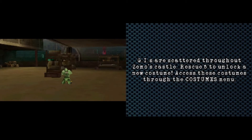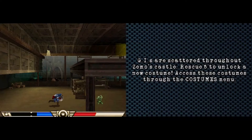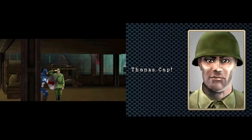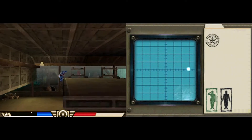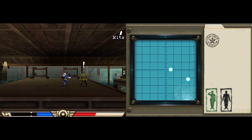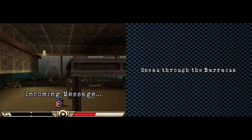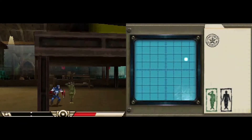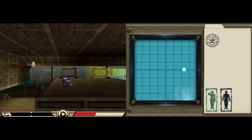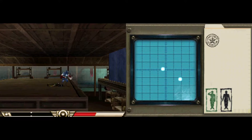GIs are scattered throughout Zemo's castle. Baron Zemo. Rescue 5, blah blah blah. You're welcome, nondescript soldier man. Now I must go — I have to rescue other nondescript soldier mens. Oh shit, he saw me. Why does it have to stop there? It's not like I can't just smack him. You! Get front DDT'd! Ha ha!